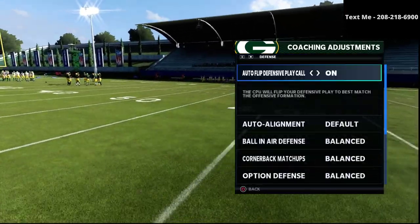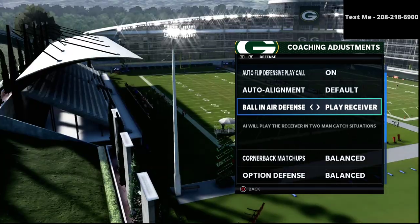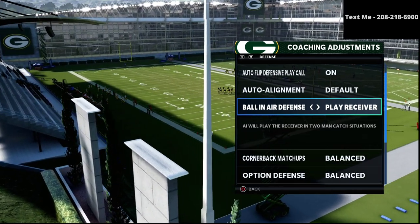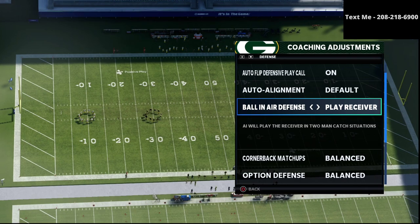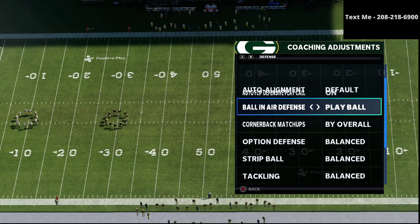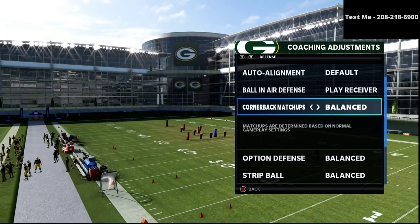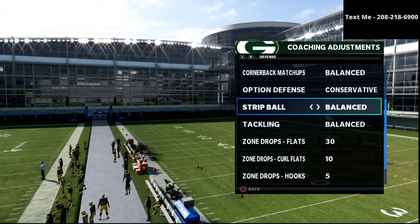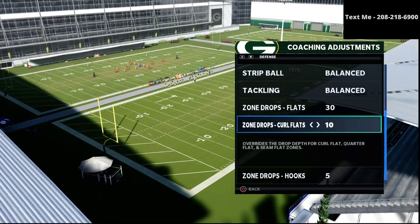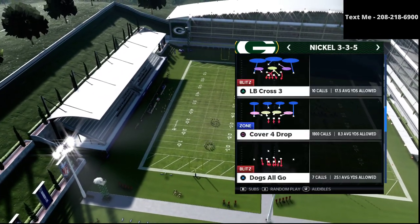I want to talk about my coaching adjustments first. Auto flip is on ball near defense — I heard from one of my subscribers, Des, that if you put it to play receiver it makes it very good, better than play ball, so I'm testing it out. Cornerback matchups on balanced, option defense on conservative — these two are always on balanced. Flats are going to be on 30, curl flats on 10, and hooks on 5.